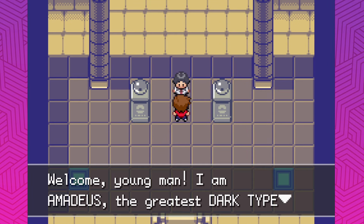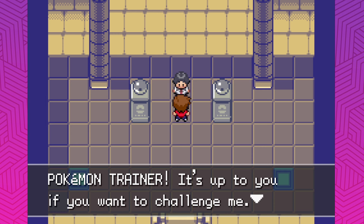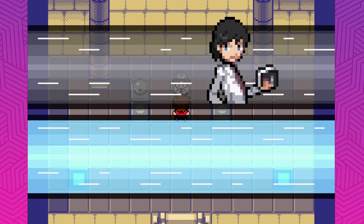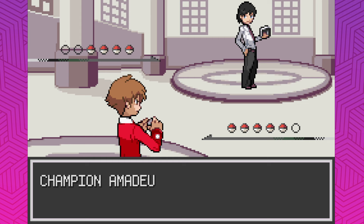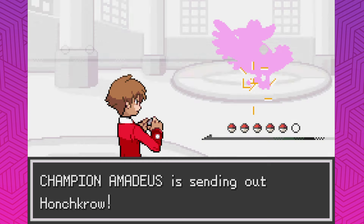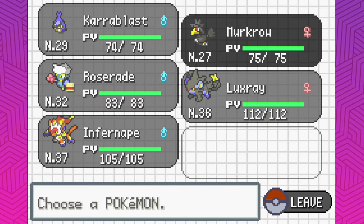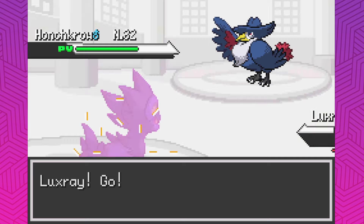Welcome young man, I am Artemis, the greatest Dark Type Pokemon Trainer. It's up to you if you want to challenge me — but can you accept defeat? I've got a great team for Dark Types, I think. The last few gyms have been very difficult. Of course you've got a Honchkrow to lead off with. I guess we switch — I just want to try and get the Fury Cutter going, but Honchkrow makes things very difficult.